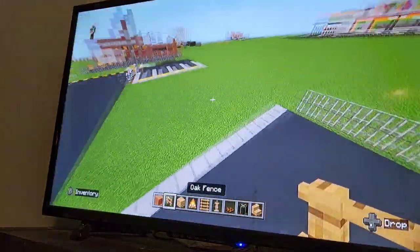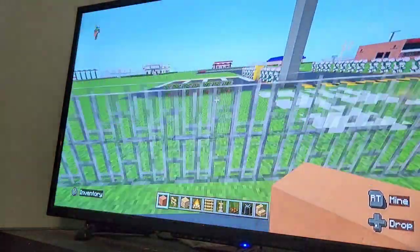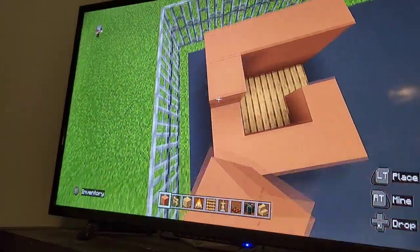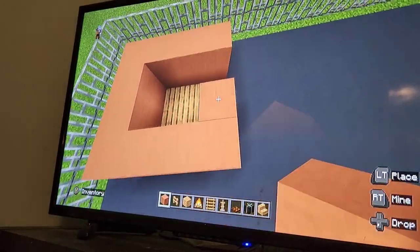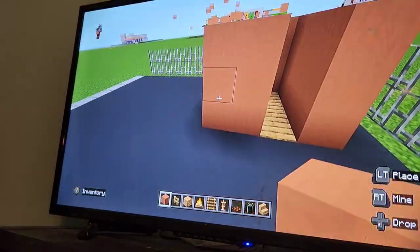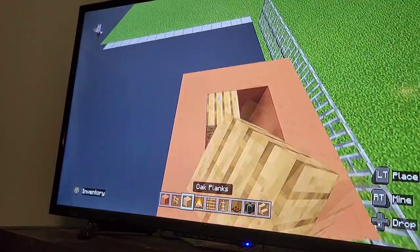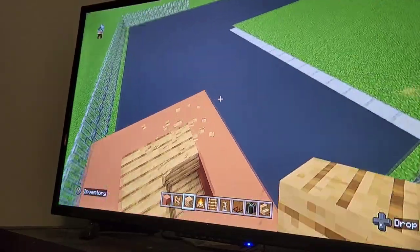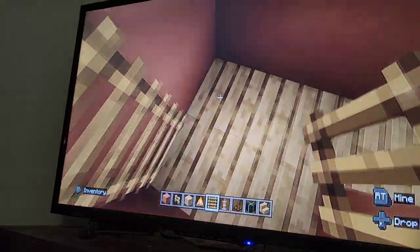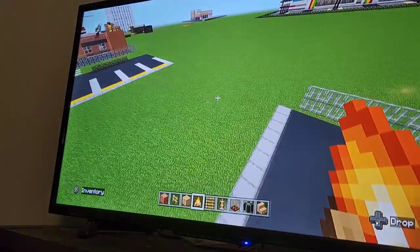Each floor is literally just two blocks tall. Extend all this terracotta up by two, and where the door is, connect it at the top. Fill this up except leave one block empty — this is where we're going to put a ladder, so go ahead and put a ladder there. And then in the corner, put a campfire, which is meant to be a fire the firefighters practice on.